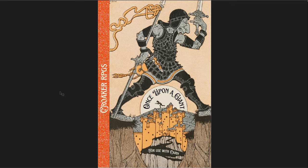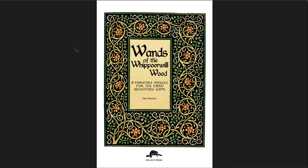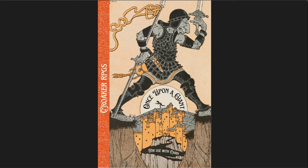They're for the Cairn system, but if you know Cairn, they're very flexible — Cairn adventures can really be put into any OSR game. Stats are very simple and there's nothing really heavily mechanical in any of these. The first one I'm covering is Once Upon a Giant, the second is A Troll in the Woods, and the third is Wands of the Whippoorwill Wood. All three were designed for a town, a forest, and a dungeon jam back in summer 2023 on itch.io, and they're all pay-what-you-want or free.